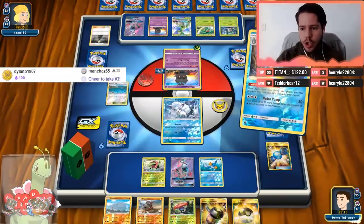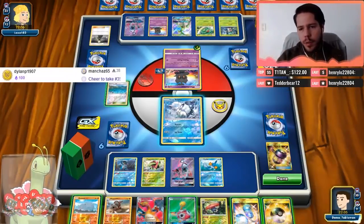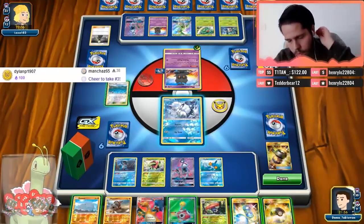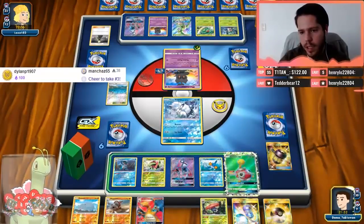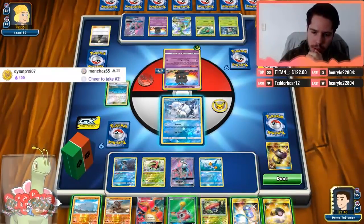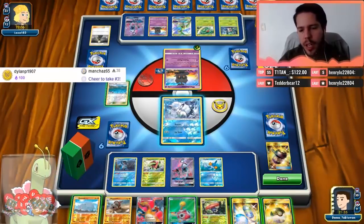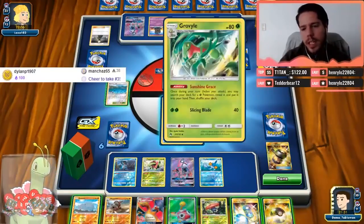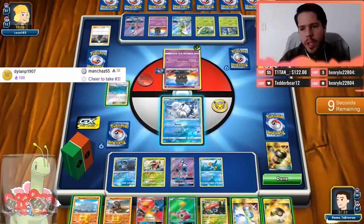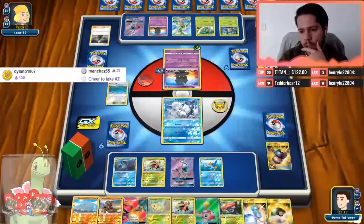I might just end up using Ultra Ball for Shuckle GX. Ninetales and Shuckle GX will be very hard for my opponent to bypass. I need the second Meganium — that is 100% the priority. In case my opponent whiffs knockouts, I expect him to have Sceptile already. He needs energy, retreats, and takes a knockout. He could Guzma and try to attack the Meganium. Because of that possibility, I can't afford to lose prizes — I really need a second Meganium. If I don't set up a second Meganium, I am going to lose this game.